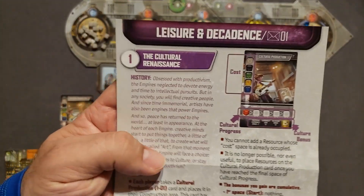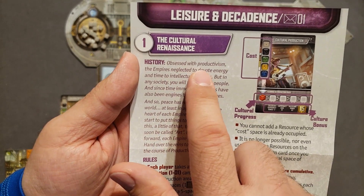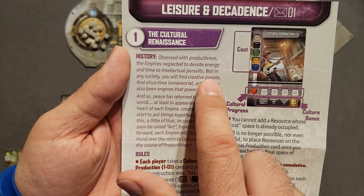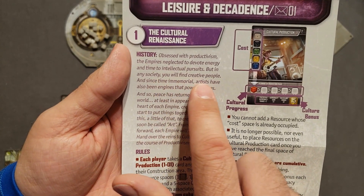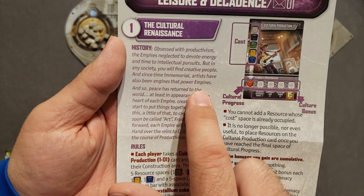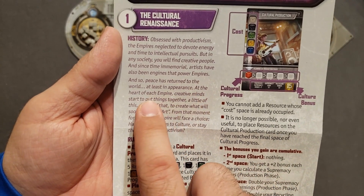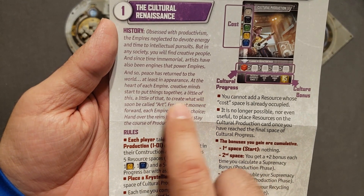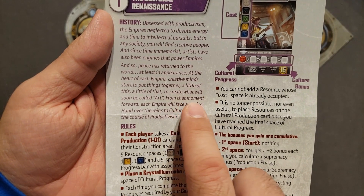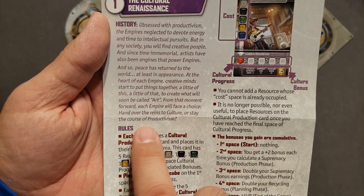For this scenario we have the Cultural Renaissance. The flavor text reads: obsessed with productivism, the empire has neglected intellectual pursuits. But creative people exist in any society — artists have always been engines that power empires. Peace has returned to the world, at least in appearance. At the heart of each empire, creative minds start to create what will soon be called art. Each empire faces a choice: hand over the reins to culture or stay the course of productivism.